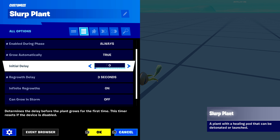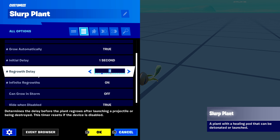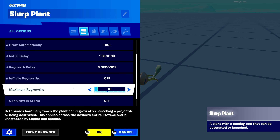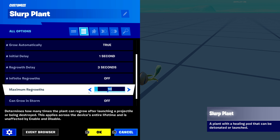Next one here is initial delay. This is the initial delay of the first spawn of the plant when you load into the game. You can set this to whatever you want; I'll set it to 1 for now. Next one right here is infinite regrowths — you keep this on unless you don't want infinite regrowths, in which case you would turn this off. It's pretty self-explanatory.